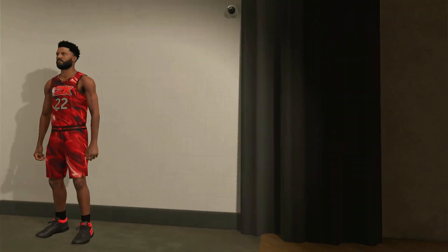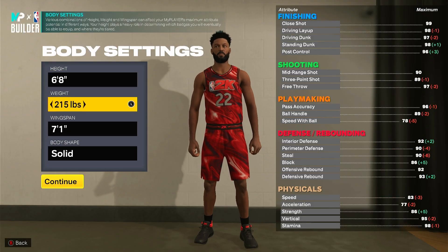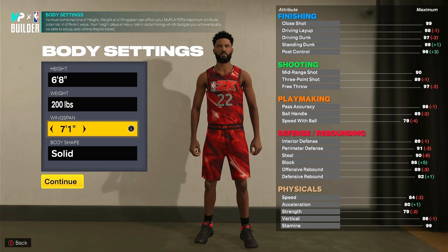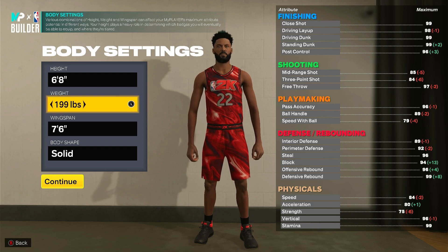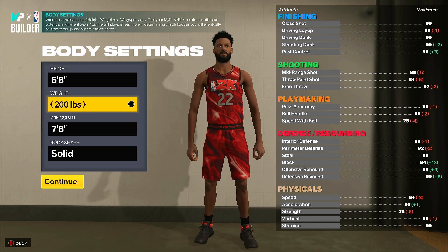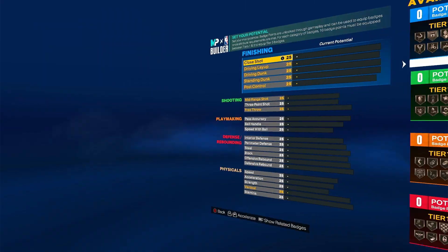For the 6'8" build, I had the weight at 200. Max out the wingspan first, then go 200 for the weight. I just went for a little extra strength here — you'll have 75 strength and you still get your 80 acceleration along with the added defense from the max wingspan. Go with the defined body shape.